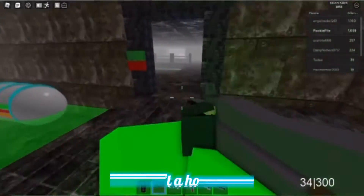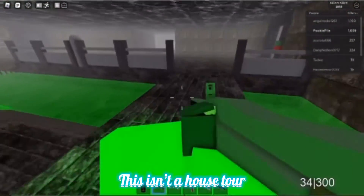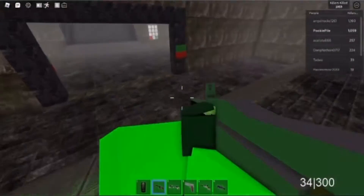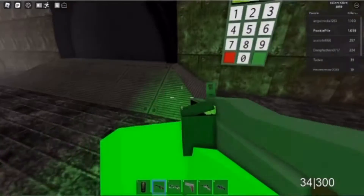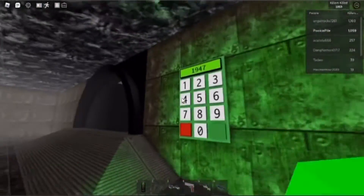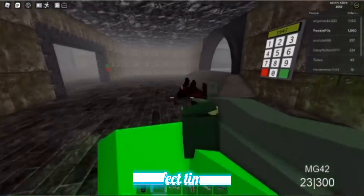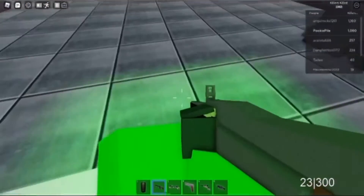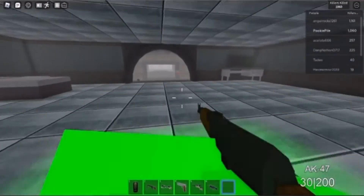Then we come over here and go this way, and this is where the code comes in handy. The code is 1947. You wanna be careful though, because this is where the dog spawns. And then you get the AK-47.